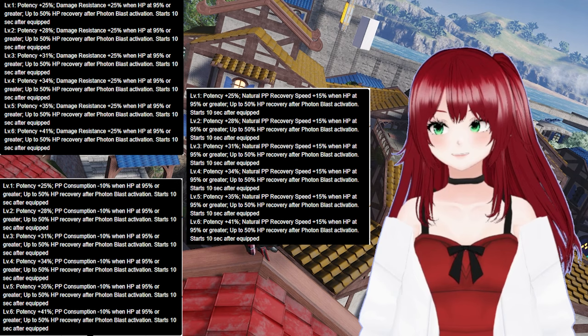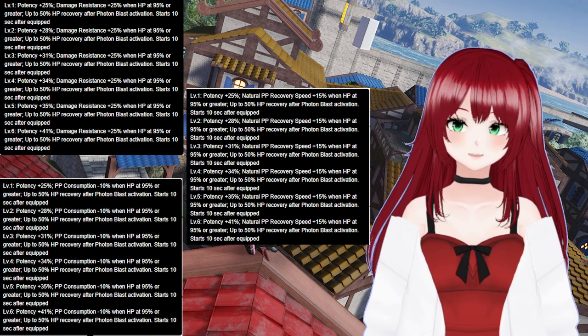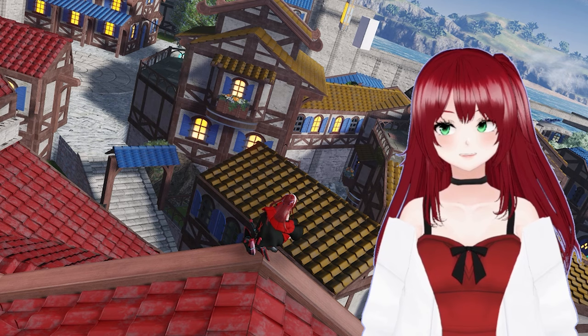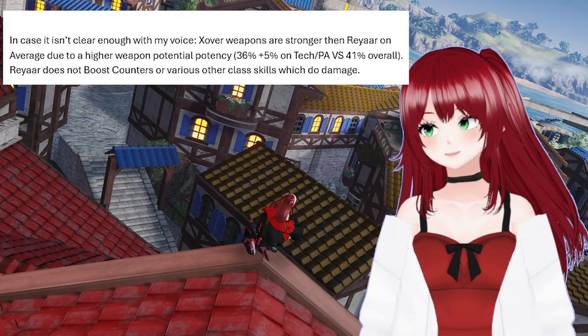Finally, you have the potential Origin Unit. Origin Unit grants plus 15% natural PB consumption when at 95% HP or greater. Like the previous Zover potentials, 50% HP recovery will be granted after using a photon blast. Now, to address the elephant in the room: these three potentials all have weak effects, and aside from having more damage on average compared to Rayar, the effects they grant are not only strict but very minuscule. Despite the lack of strong potential effects, these weapons are extremely easy to obtain and are probably the best weapons alongside Rayar at the time of this video, aside from the singular 11-star weapon Wingard.